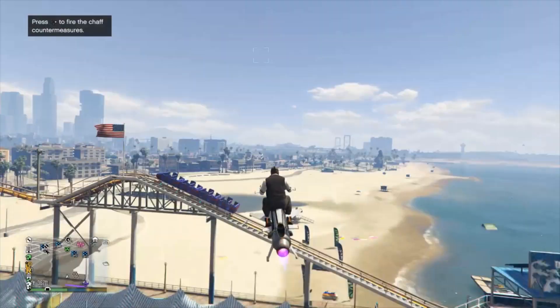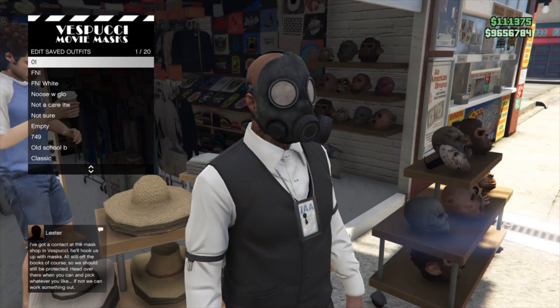As you run away you should see your mask appear on. Once your mask appears on, you then just want to go to the mask store. Once you get to the mask store, you just want to go ahead and override the first slot and save it at the first slot.